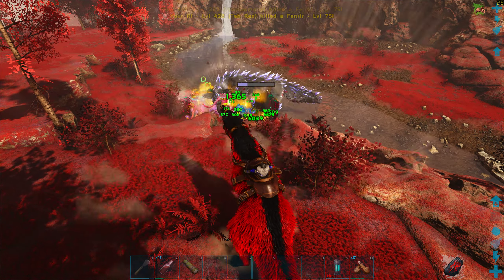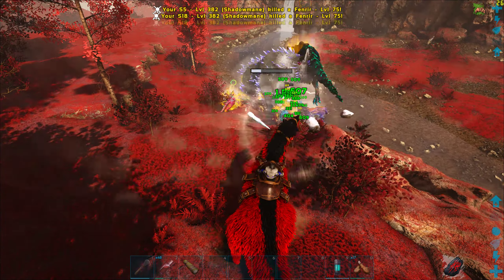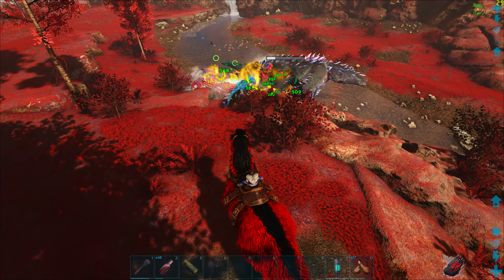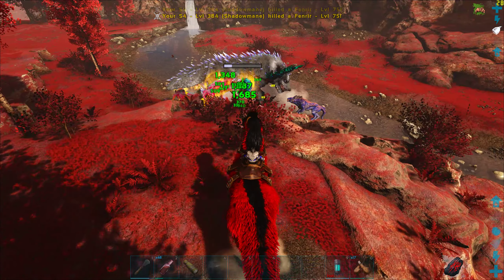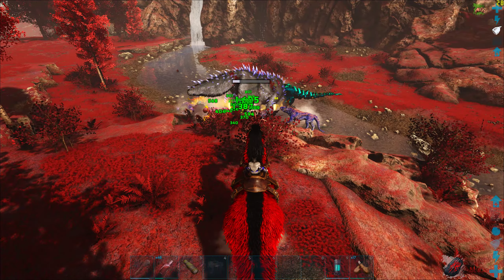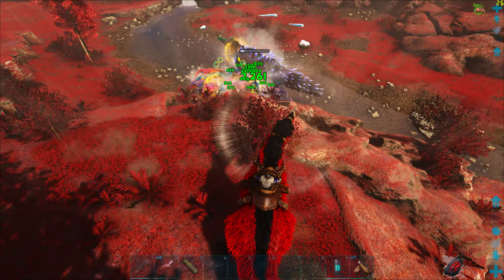You see that attack over there? If that spirit wolf were to hit me, I am going to lose 250 hit points directly, and that is while on my Yuty. And one of my Rexes is done — so even with that much health and an almost capped saddle, it still died. You can understand how powerful this Fenrisulfr actually is.